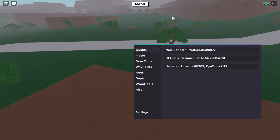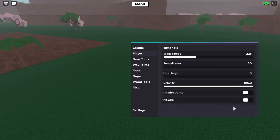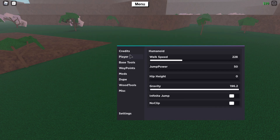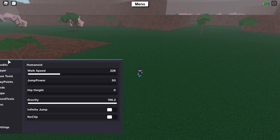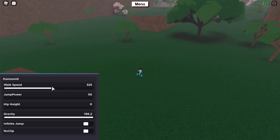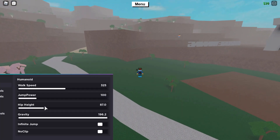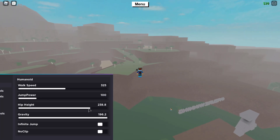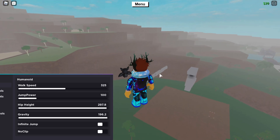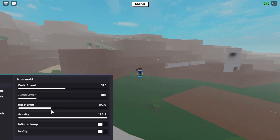Starting with the Players tab: walk speed increases your walk speed to whatever your preference is. Jump power is pretty much the same - you can increase your jump power. Hip height is where you float basically. It's acting a bit weird, going up slowly for some reason - it's a bit buggy. I'll just put it back to zero because I don't really need hip height.